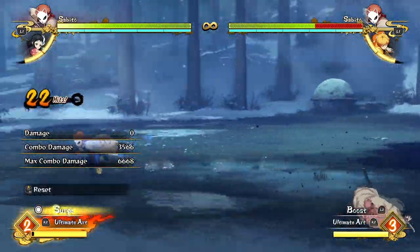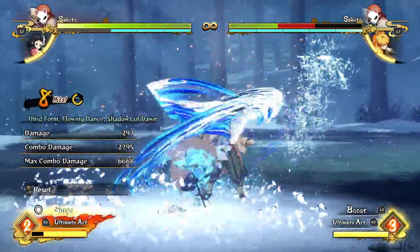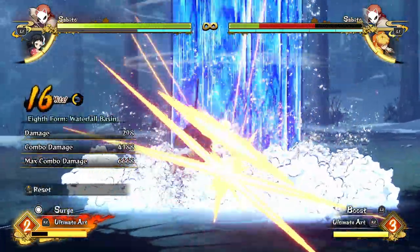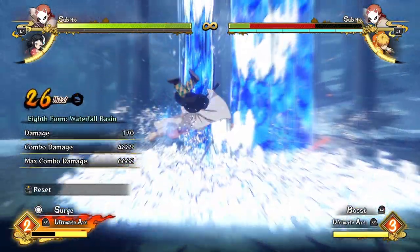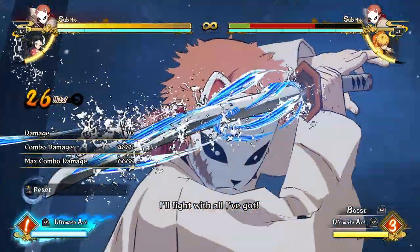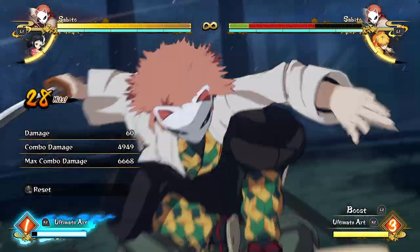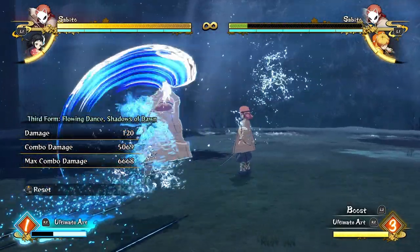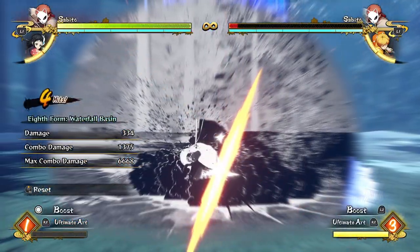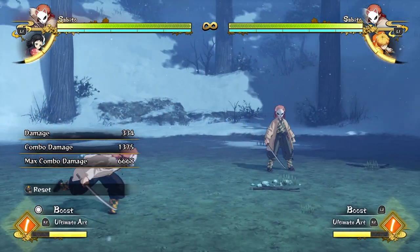He can spend the game cycling like this, and then whenever he feels like going for boost, he can just go into boost mode. In boost mode, he can build meter really easily just by ending his attack string. And obviously in surge mode, he can just do the same thing over and over — canceling special moves into special moves — and get a big chunk of damage.